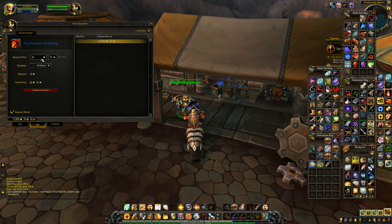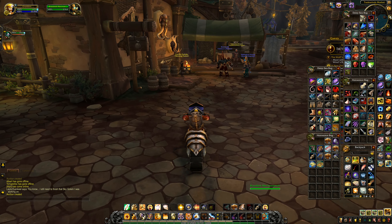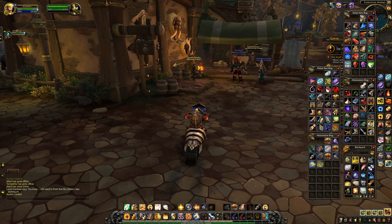The Tiny Crimson Whelpling - I'm going to list this one at 22,000. The others are all listed at 23,000, so we're doing it a thousand gold cheaper. By doing that we're far more likely to sell it, and then we can convert that 22,000 into Abyssal Fragments a lot faster. It's all about expediency - getting those fragments as rapidly as possible.